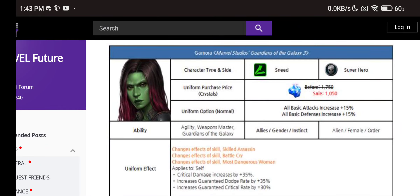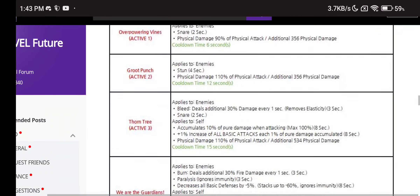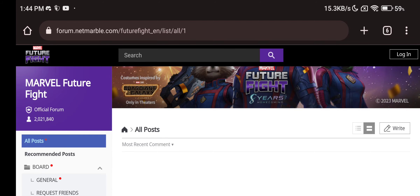Gamora we'll have to see. Level 80 is going to be interesting. She also has the villain uniform, so she is now a speed superhero and speed supervillain with the old uniform. Even if the old uniform kind of sucked, the 50% chain hit damage is huge even for that uniform. The score for the speed villain ABX will increase. She can also be used on female villain day — maybe if you don't have Jean Grey. She could have multiple purposes across many days in the game.